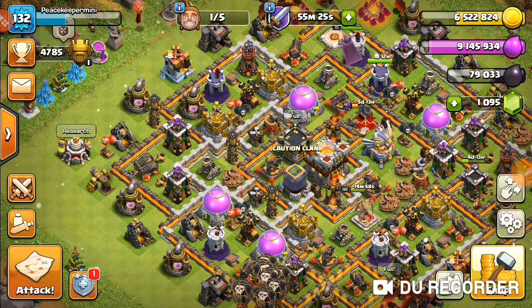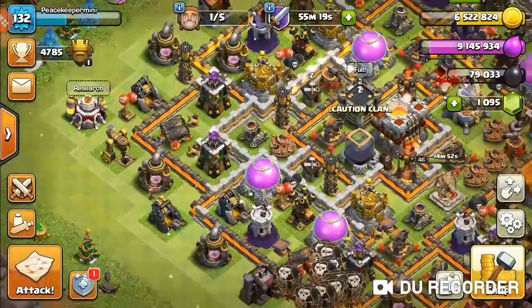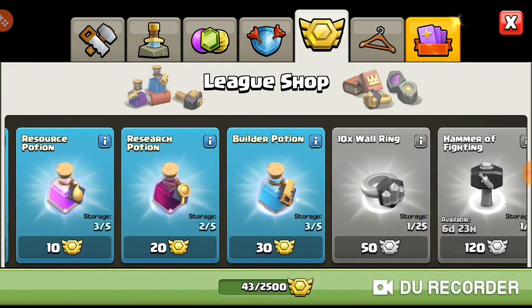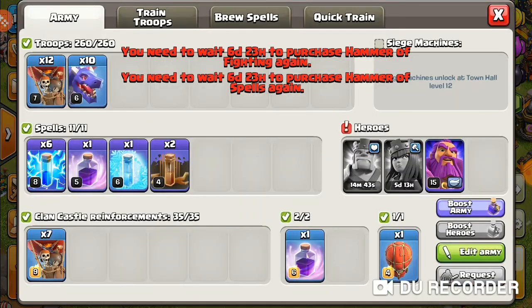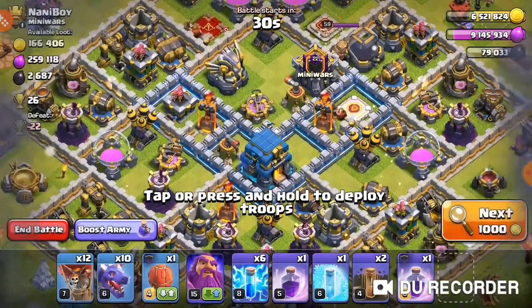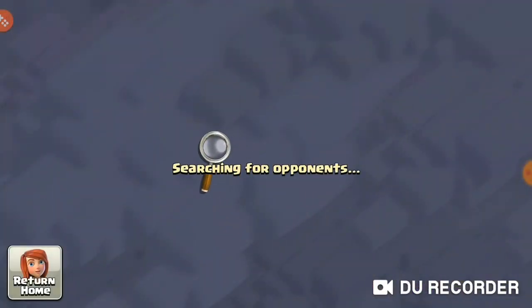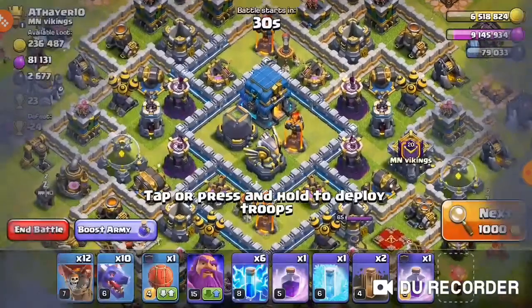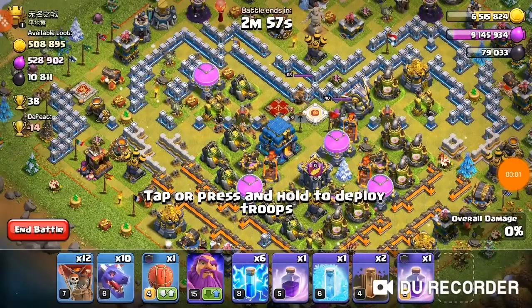What's up everybody, PeaceKeeper here. Welcome back to the Town Hall level let's play. The laboratory has just finished, so today we're going to be getting some lab upgrades done. I ended up buying two medals — the Hammer of Fighting and the Hammer of Spells. I've been farming with Zap Drags, trying to get more dark elixir for hero upgrades. First, let's find a decent base to hit, then we'll get into those lab upgrades.